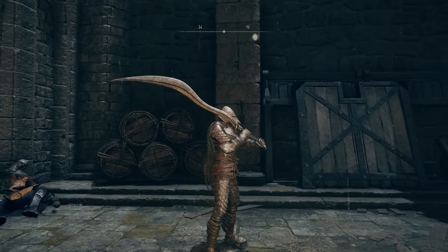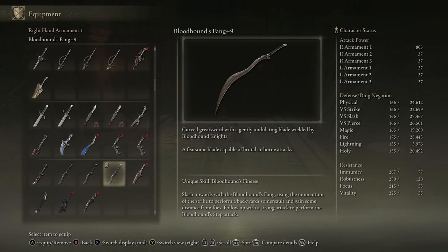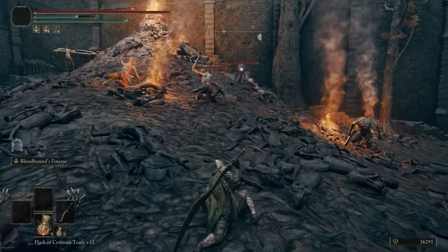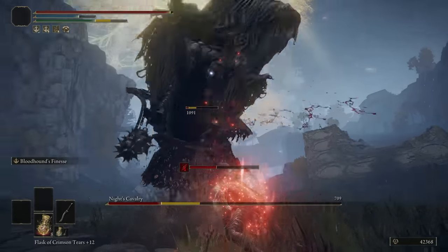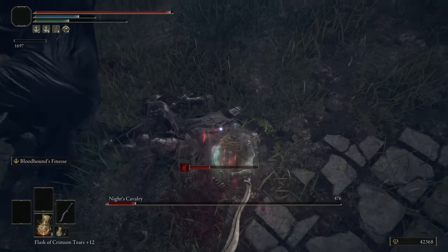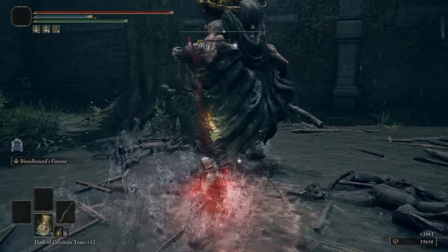Bloodhound's Fang is a curved greatsword that scales primarily with Dex and has 55 bloodloss buildup on it. You cannot change the Ash of War — you can only use Bloodhound's Finesse, which is a solid Ash of War. It's basically like a Bloodhound's Step with an attack animation at the end and start of it. Really solid to use, and it does decent enough damage. Definitely a weapon you could make some builds out of — you can get it very early in the game with its strong physical attack rating, so it's worth picking up for sure.